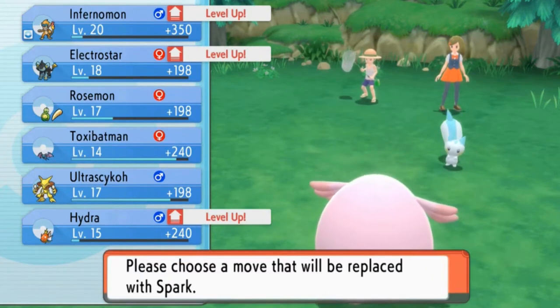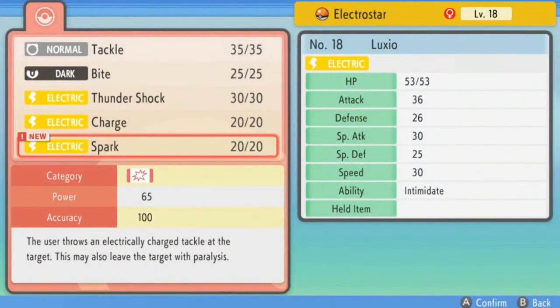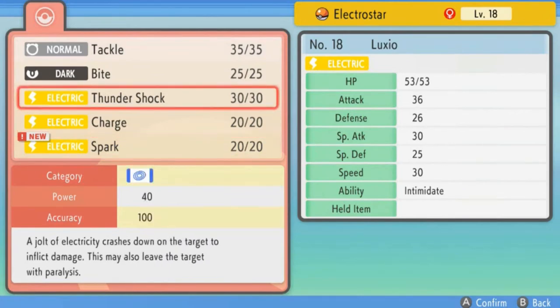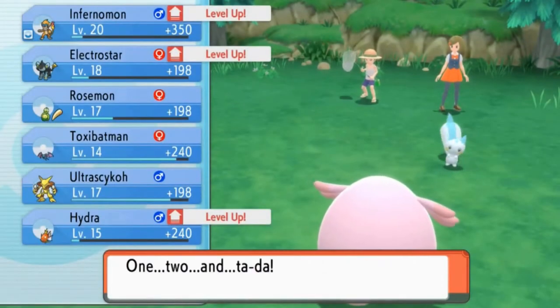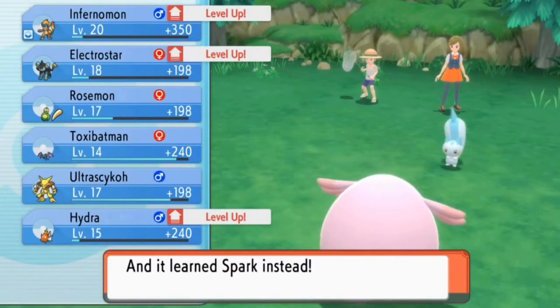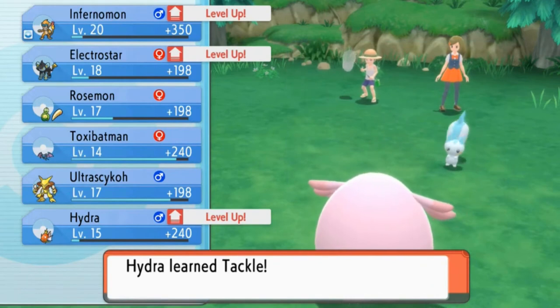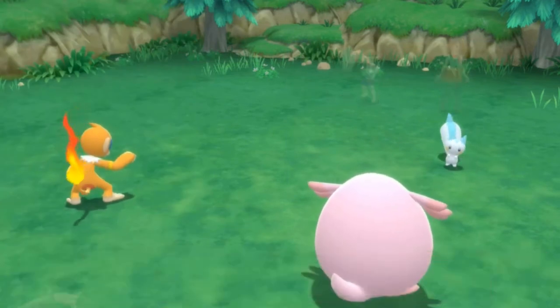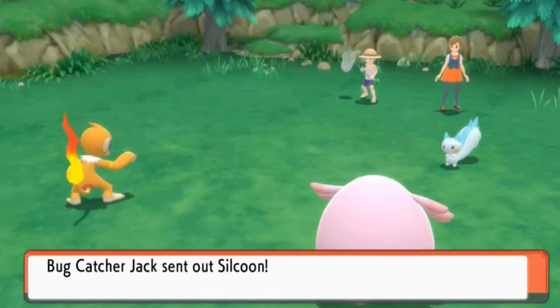This Pokemon is going to be pretty legit when it's finally grown. Hydra grows to level 15 and learns Tackle. Electro Star is learning Spark — Spark is an Electric-type physical attack that may also leave the target with Paralysis. Looking at its stats, physical attack is a little higher, so I'm going to take away Tackle. It would be nice to have both a physical and a special Electric attack for different occasions.